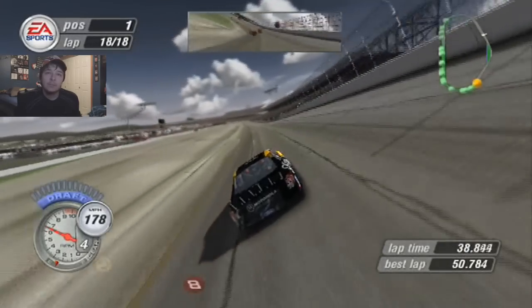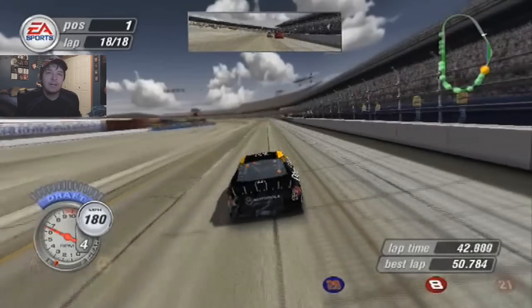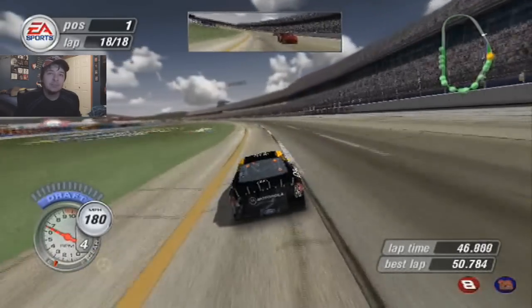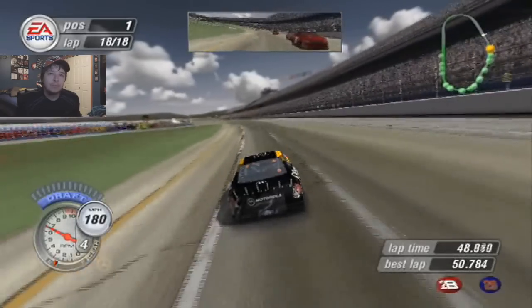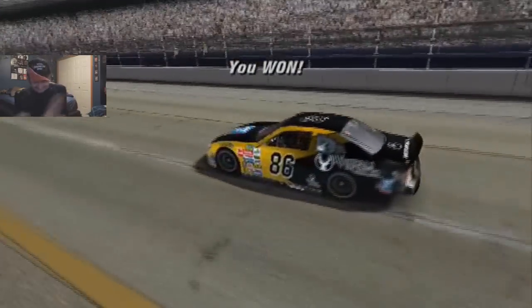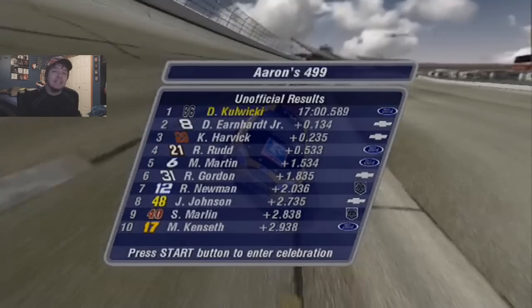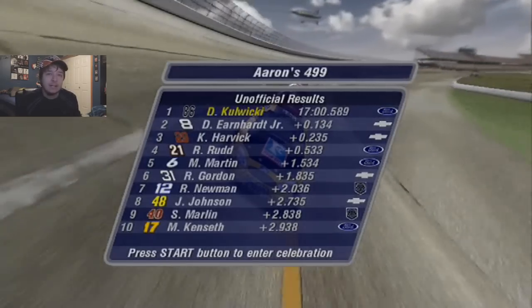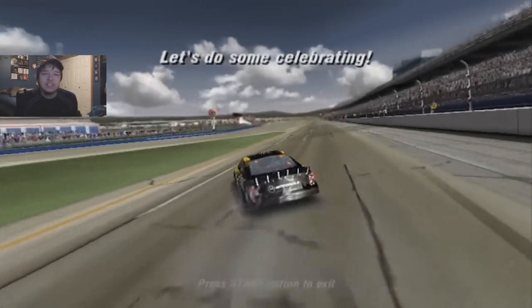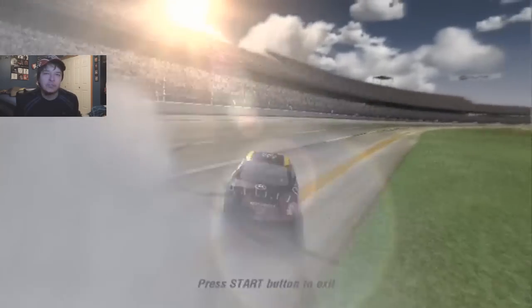We're heading off turn four. So many hardships in this career mode up to this point — winning at Watkins Glen by an act of God. As we're coming to the line, Junior and the gang are catching me pretty quickly, but we're going to block him up here on the outside. And we get the win! Yes! Oh my god, I can't believe how much they caught me at the end there. They had a hell of a run. Since this is David Kowicki we're talking about, it's time for the Polish victory lap.